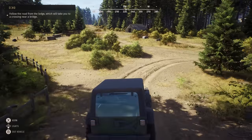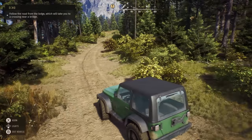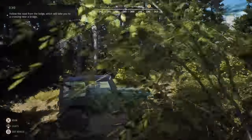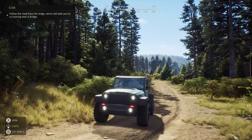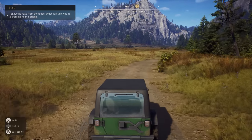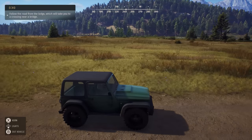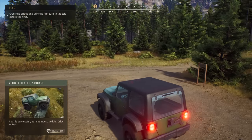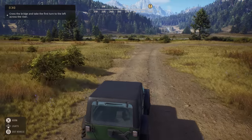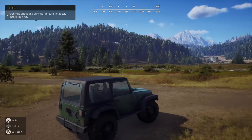We're scaring every animal in the area. Follow the road from the lodge which will take you to a crossing near a bridge. We've got a horn and lights because we do have a day and night cycle. There's no interior view that I can see — it's all just third-person. Vehicle health and storage: a car is very useful but not indestructible, drive safely. You can damage your jeep. Oh, a pheasant — bye little pheasants, flushing out of the sides.